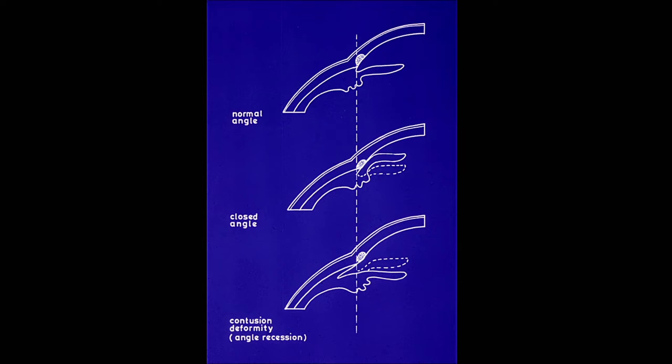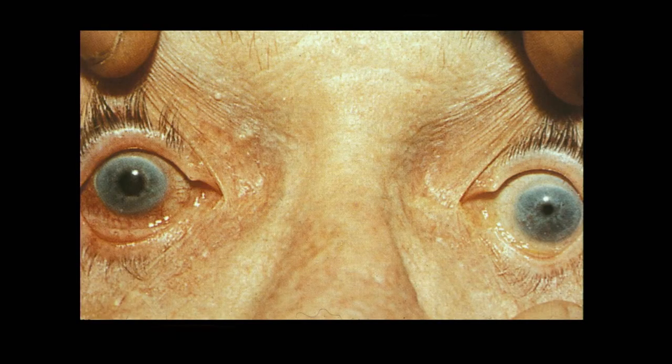A schematic shows different angle anatomies: normal angle, narrow or closed angle, and recessed or wide-open angle. This patient's external photo shows a mid-dilated pupil in the right eye with injection — a concern for acute angle closure. This patient had a GI procedure, received atropine, and developed a severe headache a couple days later as the dilation was wearing off.